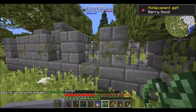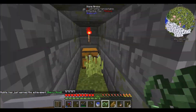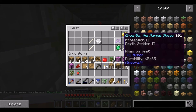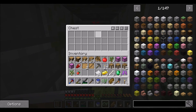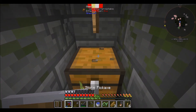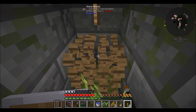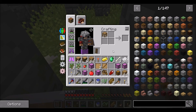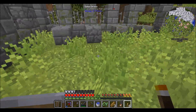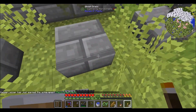I just got that achievement! Let's see what's here: protection two and depth strider, some emeralds, and some other stuff — those emeralds will be useful. I'll grab this and the redstone torch. I'm not sure if there are any spawners under these, but it's meant to be like a graveyard-type dungeon.